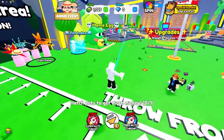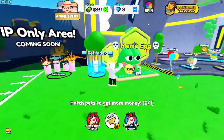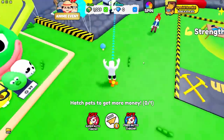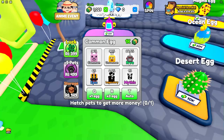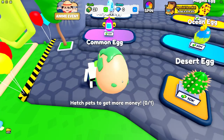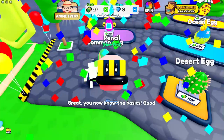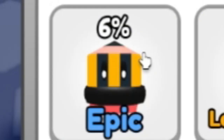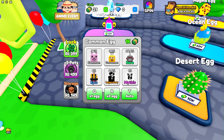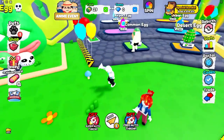I have 1000 cash already, so let's open this common egg. Hopefully we can get really good pets — let's open in three, two, one, go! What do we get? A pencil! That's a 6% chance pet on our first egg!